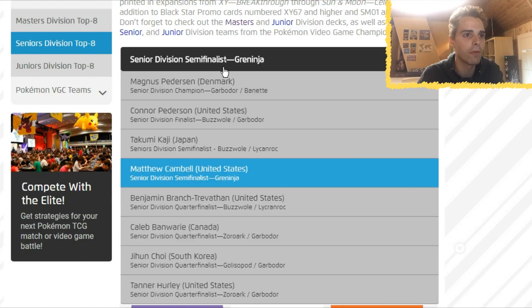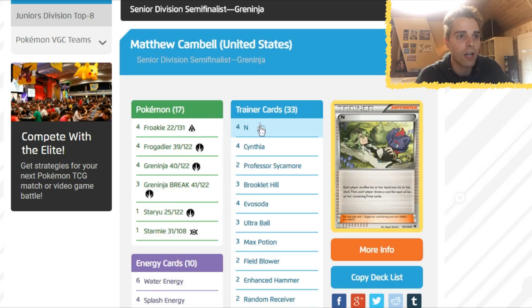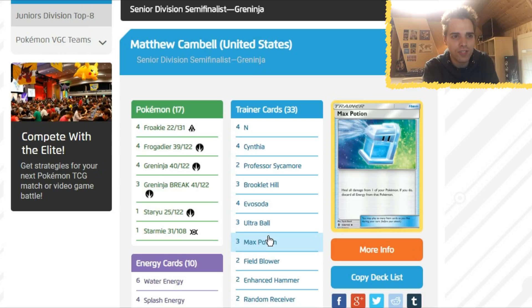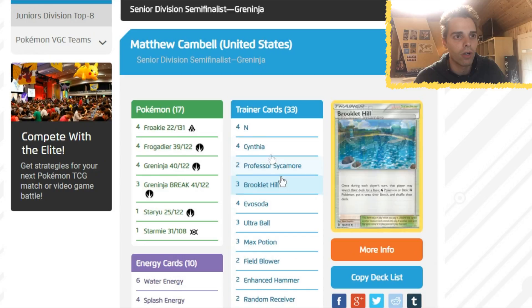Fourth place in the Senior Division: Greninja, played by Matthew Campbell. This is a crazy list — no SP EX, no Volcanion, just Greninja BREAK with Starmie. We see the 70 HP Froakies which helped out a ton, as the opponent needed Diancie and a Strong Energy to get a one-hit KO on Froakie. A ton of draw supporters — four Brigette, four Cynthia, two Sycamore. Four Evosoda. Max Potion was crucial here because a lot of players used Jet Punch shenanigans, and you can just heal off the damage while Starmie gets your energies back. Two Enhanced Hammers, and two Random Receivers to get that Sycamore or Cynthia — he didn't include Lillie at all.